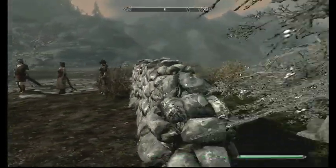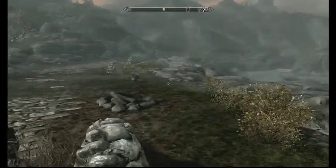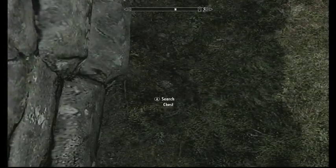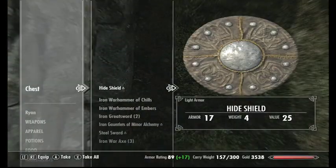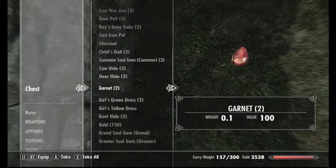You come behind this little blockade — this should be their camp. You come in here and look around here; there's a chest right here. You just gotta skim along here, it's just a little piece — look through it and there should be some stuff in here.